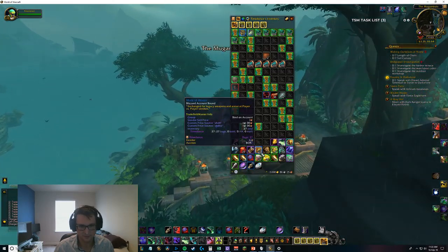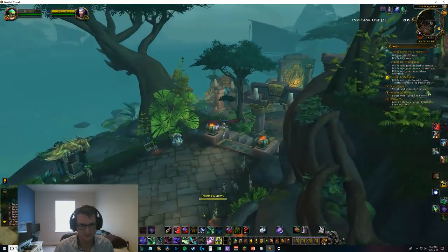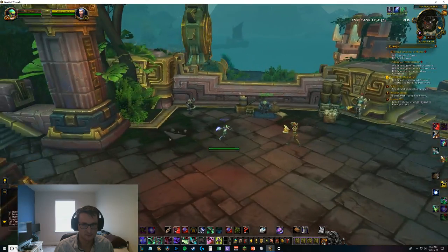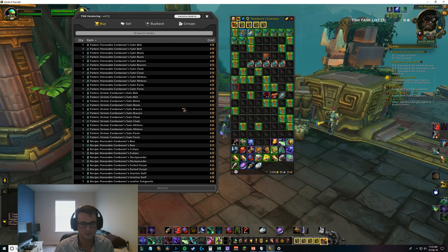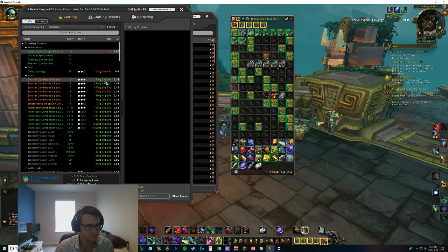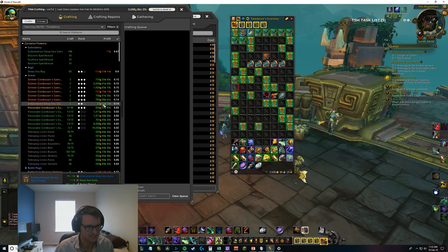We've got 27 marks of honor to spend. Trying to decide if the strategy should be to buy all the rank twos and then the rank threes, or specifically target rank threes. Actually thinking the rank twos is going to be the way to go. They all seem fairly even on profitability across all the professions - maybe tailoring is a little better. Looks like we bought pretty much all the tailoring ones.